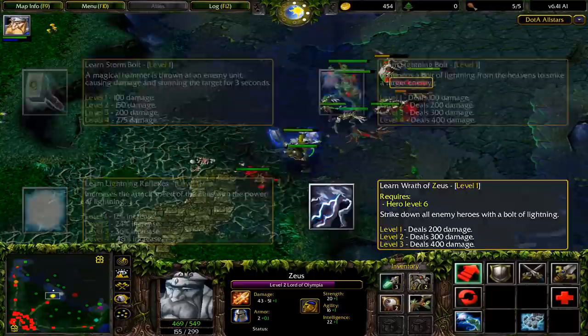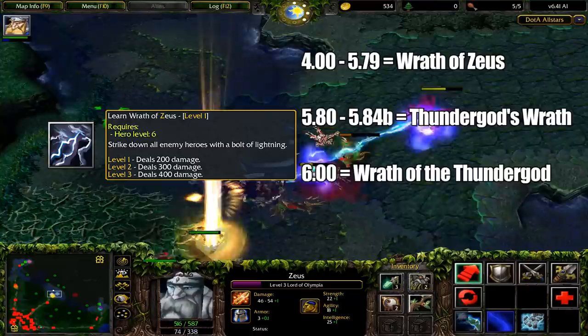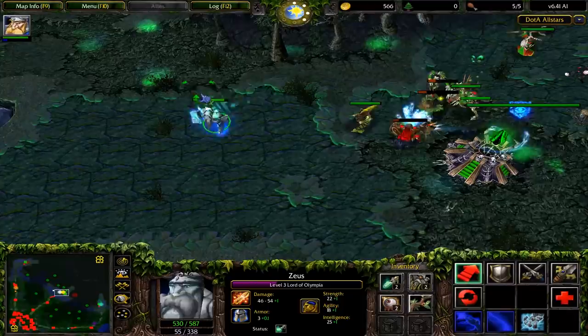I just want to point out that the name of Zeus's ultimate went through a few revisions. First it was Wrath of Zeus. Then in 5.80, it became Thunder God's Wrath. In 6.00, it became Wrath of the Thunder God. And then in Dota 2, it became Thunder God's Wrath again. For simplicity's sake, I will refer to it as Thunder God's Wrath. His first Aghanim Scepter upgrade was introduced around 5.40 and merely increased the damage of his ultimate, so this first version of Zeus was more of a single target assassin rather than a sustained nuker.